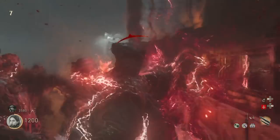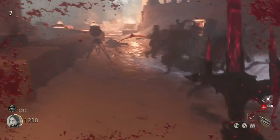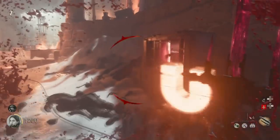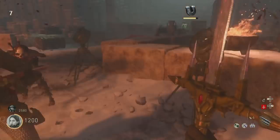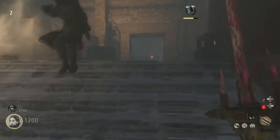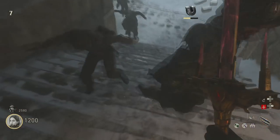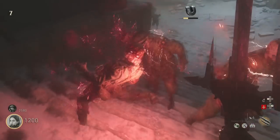The only thing that really sucks about the sword is you don't get any points for killing zombies with it. As you can see, a lot of them were getting affected by it. You also don't get any XP for killing zombies with the sword. That's the only downside — I kind of wish you got XP for killing zombies with it.